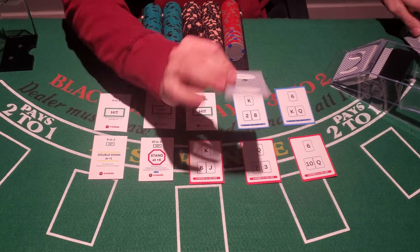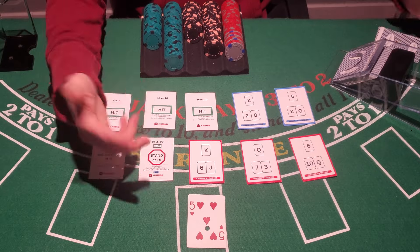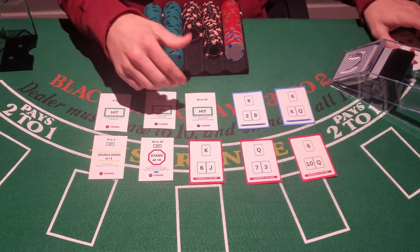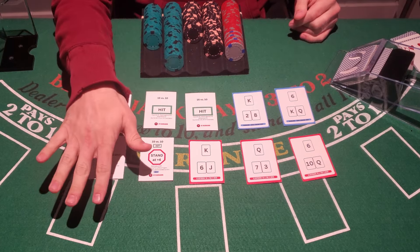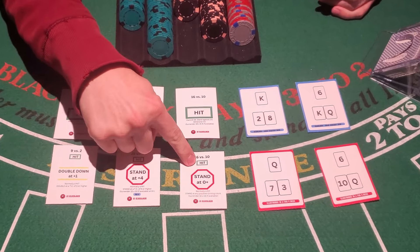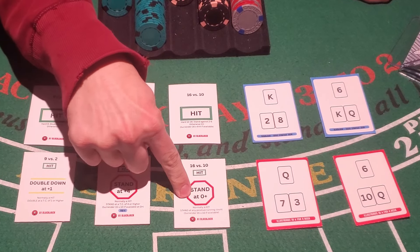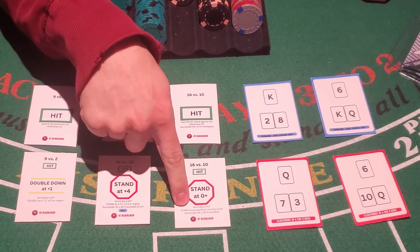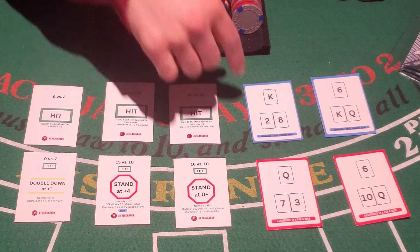if the count is positive after the first card out and you end up with a 16 versus a 10 with a positive count, you would deviate by standing on 16 versus a 10. The deviation card shows hit for basic strategy, but you're going to stand at any positive running count — and this is one of the only situations that uses running count rather than true count.